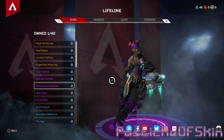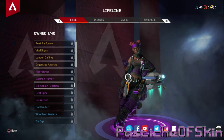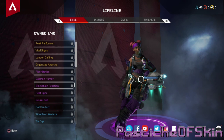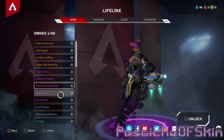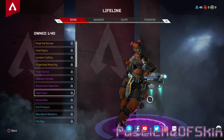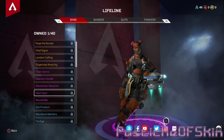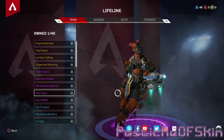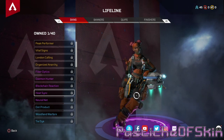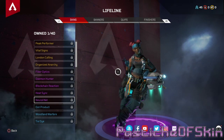Blockchain Reaction — purple. I'm sold. I'll take a purple costume. This will be my backup — if I'm not wearing London Calling, I'll be wearing Blockchain Reaction. It's the same pattern as the 'Hack the World' one from other characters but in green, and she looks so much better in purple. Heat Sink — the patches and colors look cool, and that pattern actually works really well on her compared to the other guys. I like it. The holographic pattern thing works differently on different characters, but Heat Sink works on her really well.